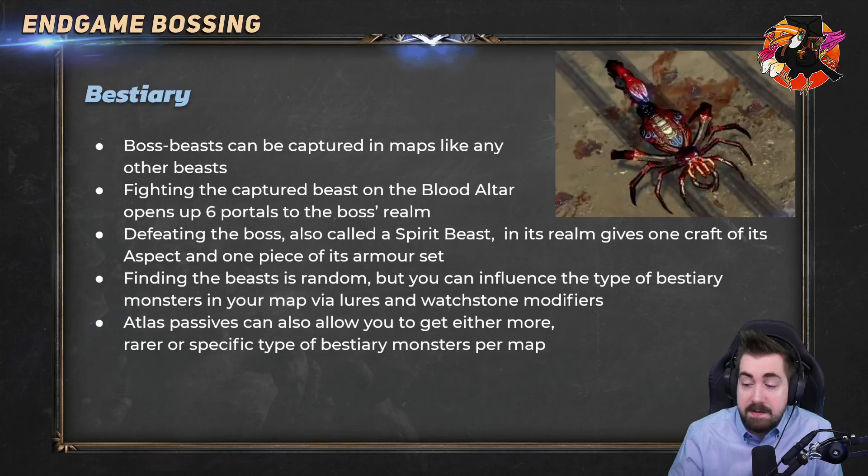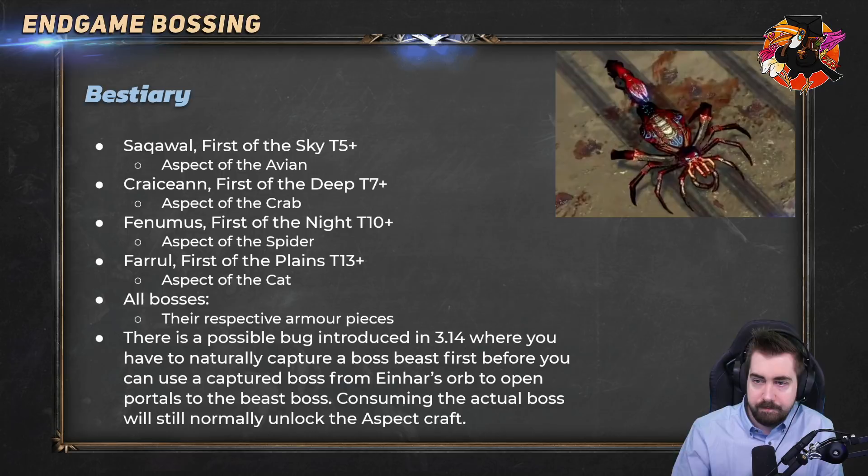I would generally recommend doing Bestiary on tier 13 maps and higher because then you can get every beast — the highest tier restriction for beasts is tier 13, with no restriction past that. For example, you cannot get a Farrul in a tier 12 or lower. There are also atlas passives that allow you to get more rares or specific types of bestiary monsters per map and you can do that with Watchstones as well. The four different spirit beasts are: Sakawal First of the Sky at tier 5 plus, Farrul Lord of the Plains at tier 7 plus, Saqawal's follow-up at tier 10 plus, and Farrul tier 13 plus.